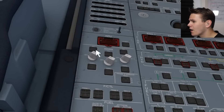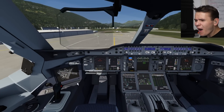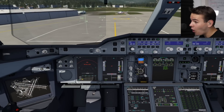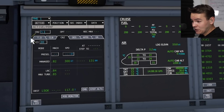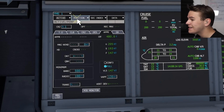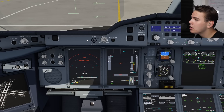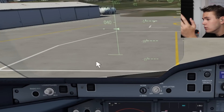Things are looking good. Let's turn on the ADIRs. This model really isn't bad at all — truly the best model we've ever seen from the A380 in the flight simulator. Things like the touchscreen also work very well on the MCDU, very realistic indeed. They could work on the texture quality, though.